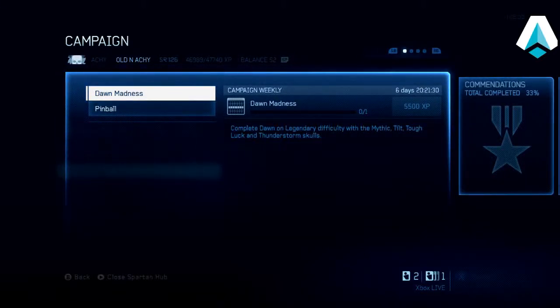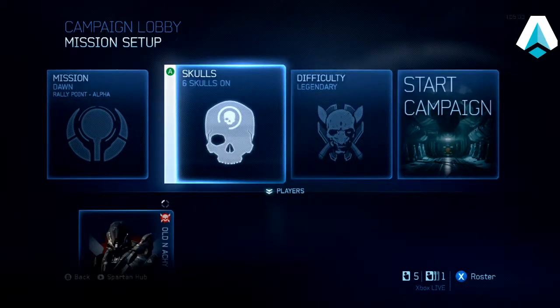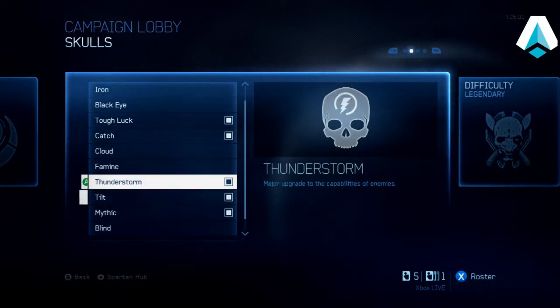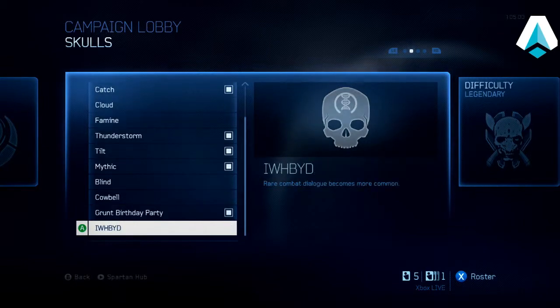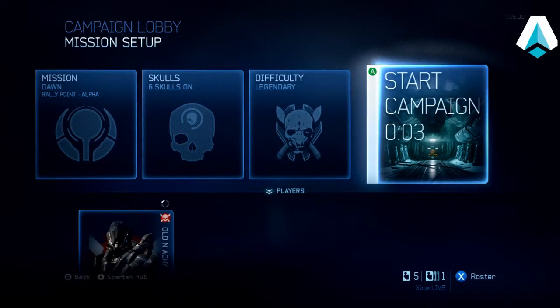HolaNakey here with another Halo 4 campaign mission walkthrough. Today I'm going to show you how to get the first of the two weekly campaign challenges for the week of September 23rd through the 29th, which is Dawn Madness. This requires that you complete the Dawn mission on Legendary difficulty with Mythic, Tilt, Tough Luck, and Thunderstorm skulls on. I added Catch to get the elite in a grenade throwing animation and Grunt Birthday Party to help identify headshots on Grunts.